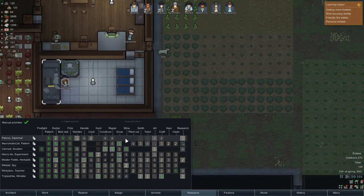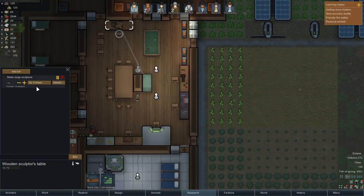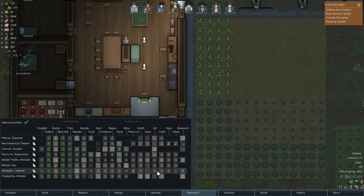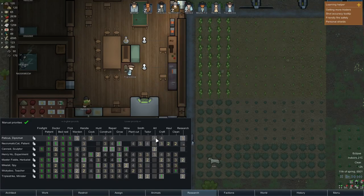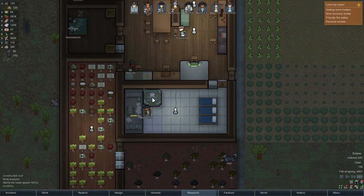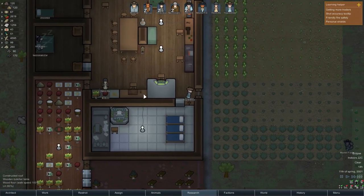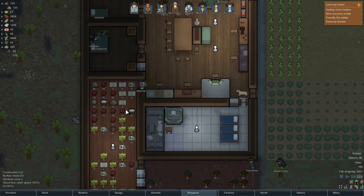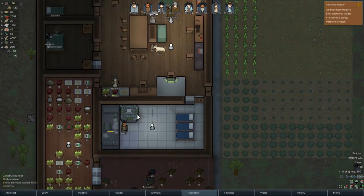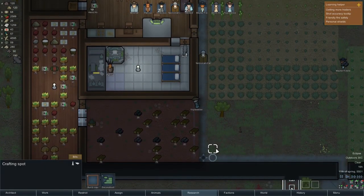I'm actually gonna take Kent off this stupid task. He didn't do any crafting because Wikidoo took it. Maybe Wikidoo shouldn't be doing art. Kent weirdly became a researcher and wasn't doing crafting because Wikidoo was there — it was a disaster. I feel extremely bad about the freezer incident last episode, but that's life sometimes. Someone needs to do crafting over here — oh, Triple Strike is already doing it, that's amazing.